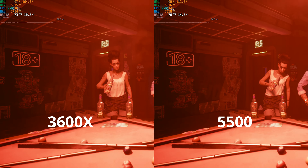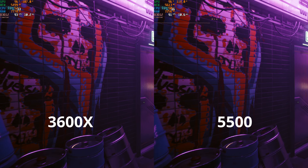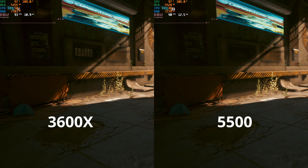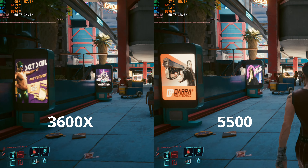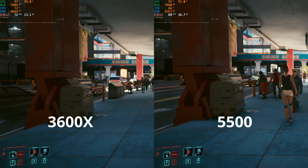Cyberpunk was an epic fight at 1080p high preset, with the 5500 turning in 70.9 FPS in the benchmark and the 3600X turning in 71.6. Things don't get any more clear out on the streets of Night City, though, with the 3600X providing consistently one or two more average FPS but the 5500 providing a consistently smoother frame time graph.